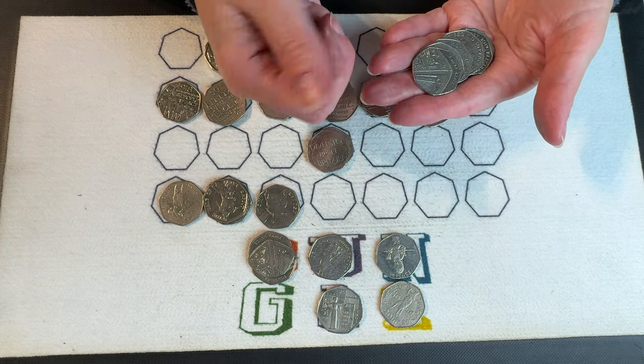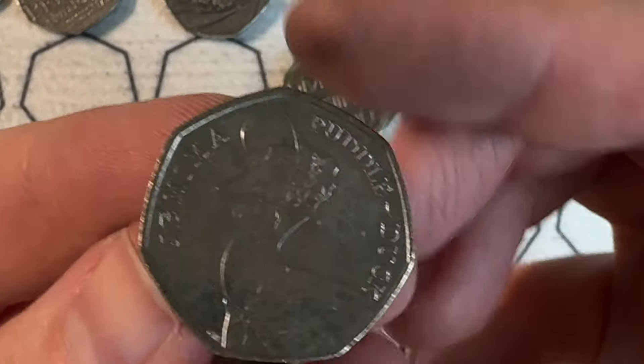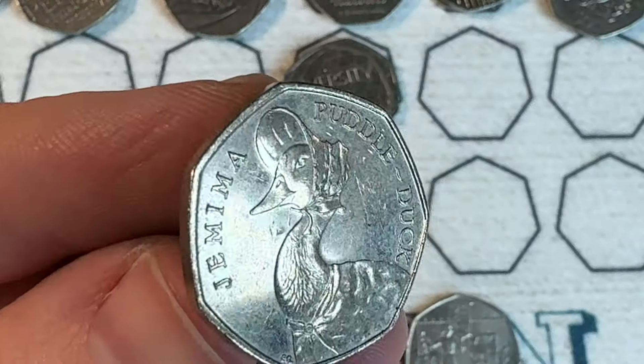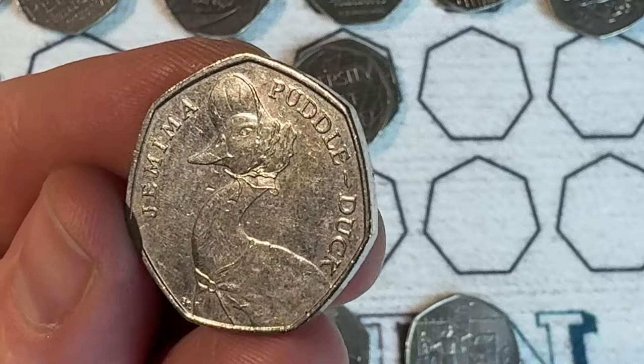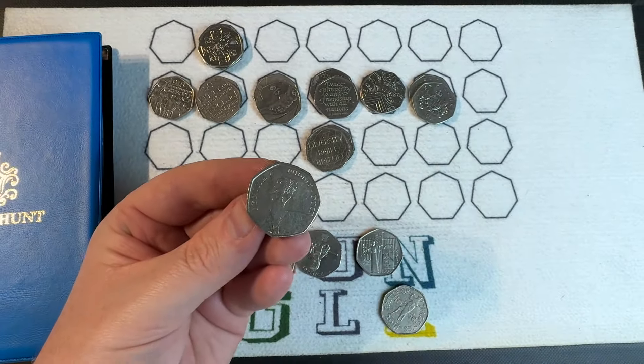Let's get the plum find front and centre and just drink it in. Honorable mention: the Suffragette in lovely condition, and an Olympic coin. But the top plum find — the 2016 Puddle Duck! There she is in all her glory with a little bonnet on, about £10 worth of coin. Sensational find. Please do subscribe, leave a like on the video, leave a comment — thanks for watching and we'll see you in the next episode!